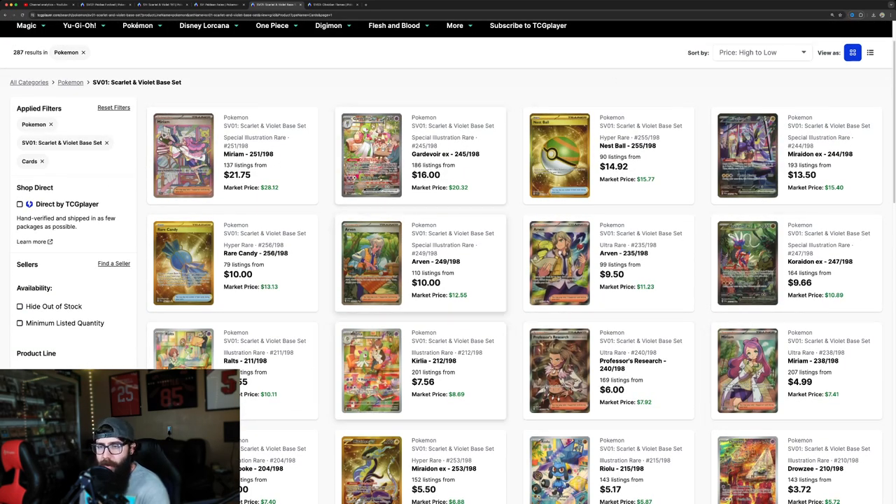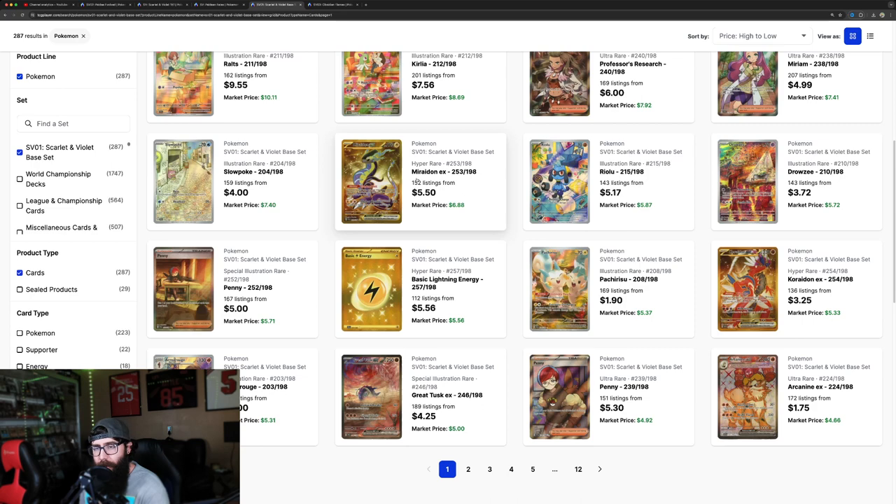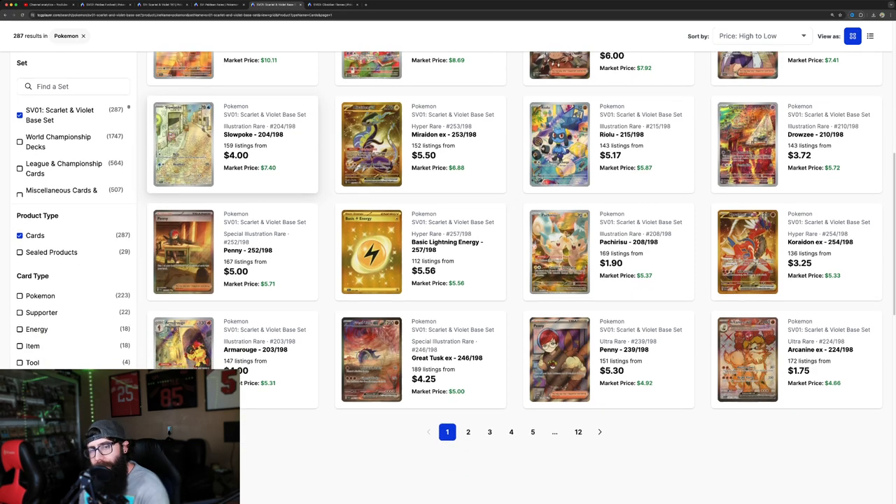It's super new-gen heavy for the most part, with the exception of Gardevoir. But when you get down in here, we do have some pretty good cards. I think this Slowpoke card is kind of funny, and this Drowzee — you got some Gen 1s in here, you got the Riolu. It's not as bad of a set as people think, that's all I'm saying.